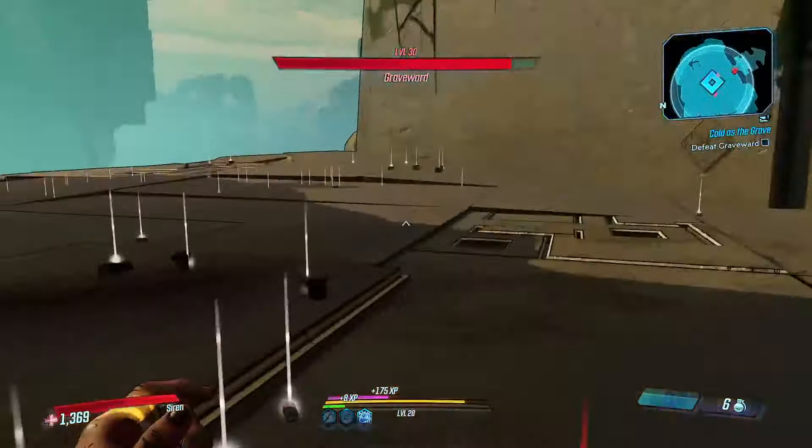Here we go. Pretty crazy to be in take two of Grave Ward without him killing me - it's the agony of a long, slow death that defeated me last time. I want to send it towards his face to make sure it's closer. Let me just make sure I put the right orb on.